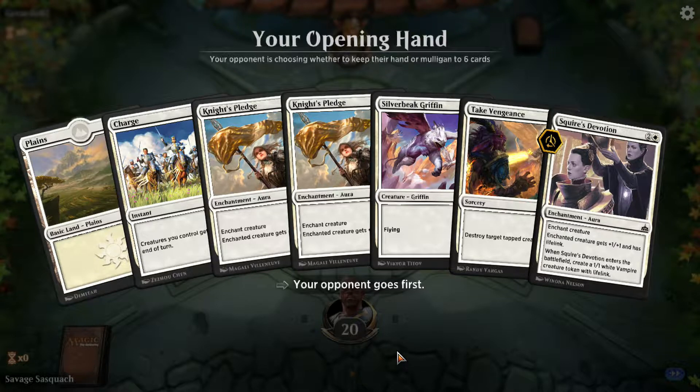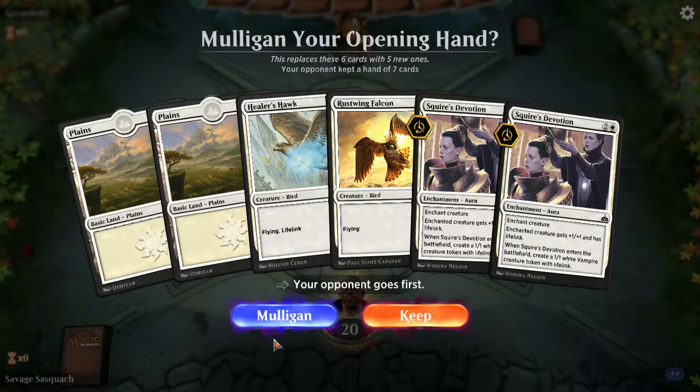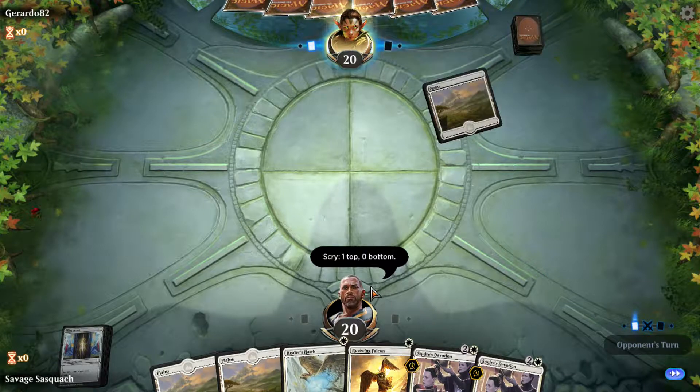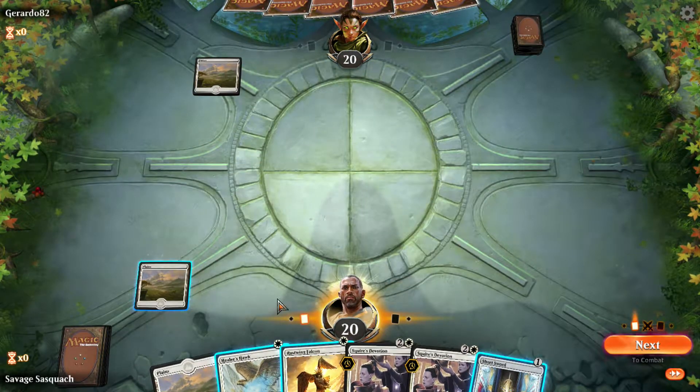This is a terrible opening hand — terrible. Even if I got a land, I've got to mulligan. Okay, that's a great second hand — let's take that. Alright, we're going to start with a Healer's Hawk.